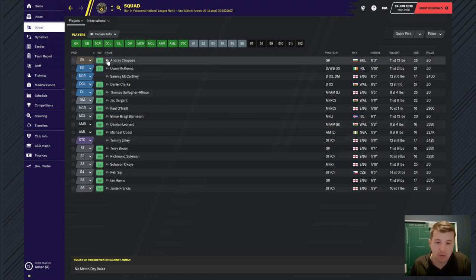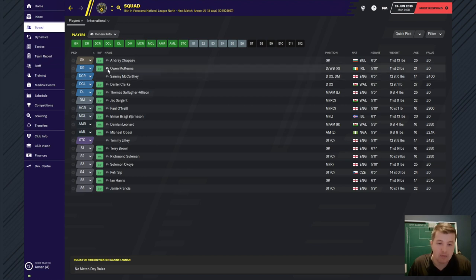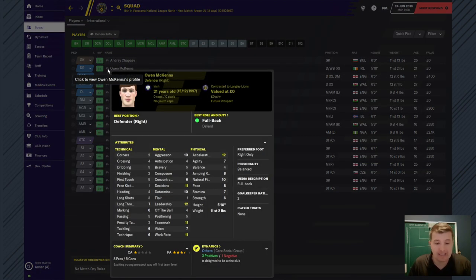Our goalkeeper is Andrei Shopev, a 26-year-old Bulgarian. From a goalkeeping standpoint his aerial reaction is good, commanding of the air is good, handling is 10, reflexes are really good, and rushing out is good as well. He's a bit of a lower-end Manuel Neuer. Then going down, Owen McKenna is a right defender and as you can see the stats are a lot poorer, resembling the Vanarama North League - pretty good on the mental side but that's about it.